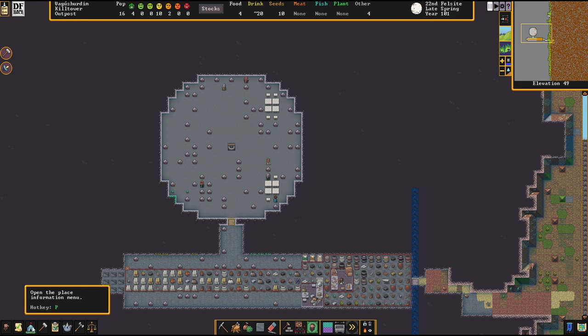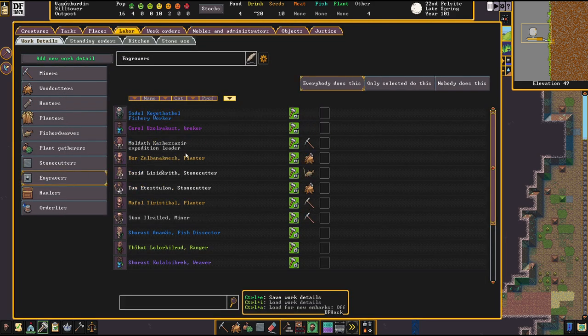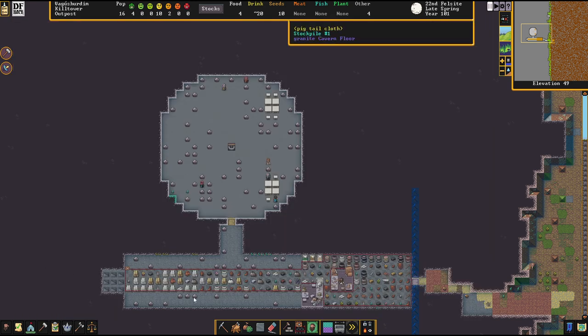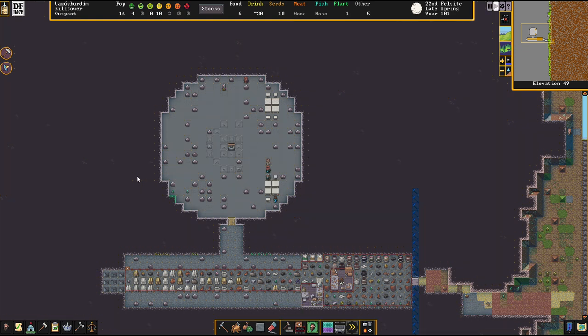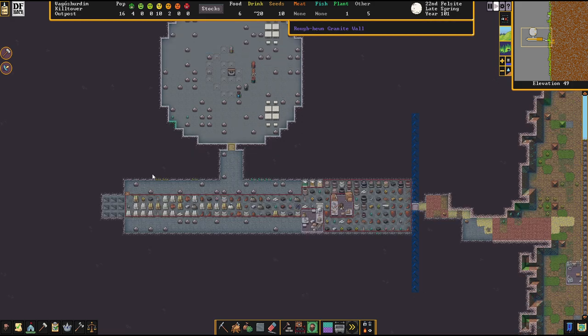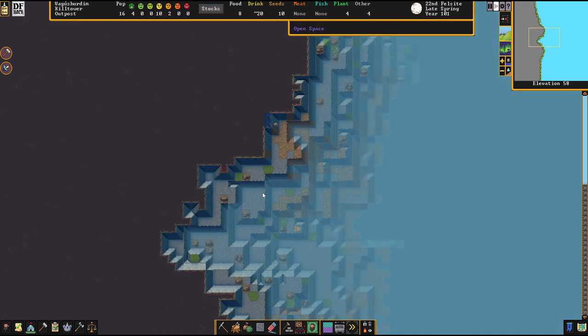I'll also do some engraving. Let's see if we've got anyone who's good at engraving — no one. Okay, well we'll just have all hands on deck for engraving then, whoever wants to do it. Just a little centerpiece around the well — around the gathering spot by the well. Let's have a look at the miners mining away.